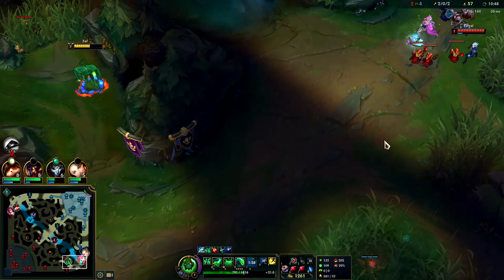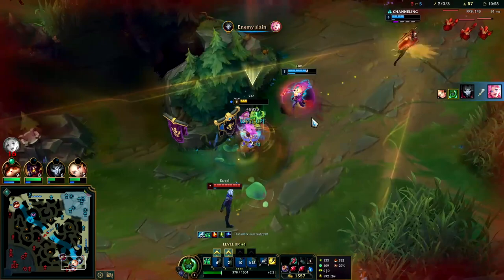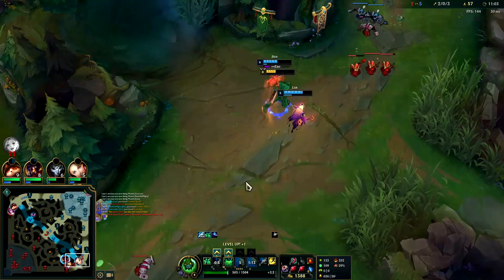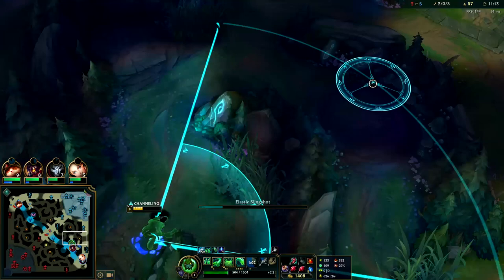We're on a ward right now so we're going to have to walk into them. Ideally hit him with a Q first before E — if they're slowed I land E for free. But if I E and they juke, there's basically no way I'm going to be able to do anything since my E is also my gap closer. Down goes Seraphine. I wanted to land Q first because a slowed target makes the E land for free.